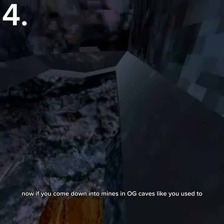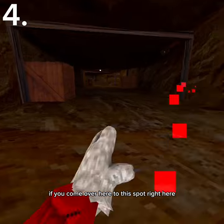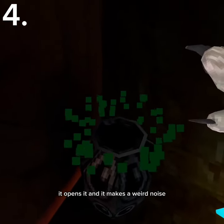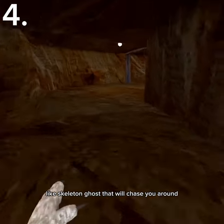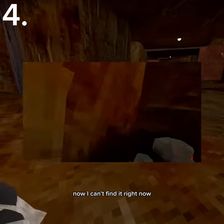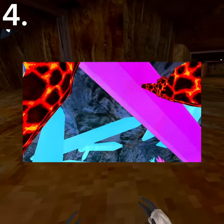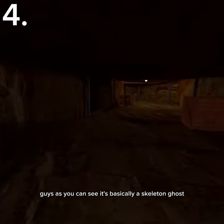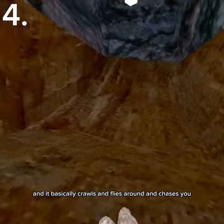Now if you come down into mines in OG Caves like you used to, you can see it's pretty normal. Now if you come over here to this spot right here, you can find this little pot. Now if you tap the pot, it opens it and it makes a weird noise. This does spawn a Gorilla Tag skeleton ghost that will chase you around. I can't find it right now, but I'll put a clip right here on screen of what happens. As you can see, it's basically a skeleton ghost — kind of looks like Lucy from the Halloween update, but it's just a normal skeleton. It basically crawls and flies around and chases you.